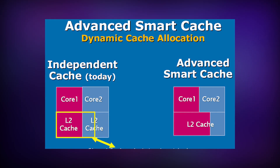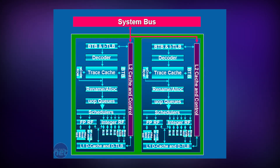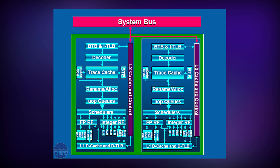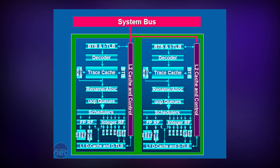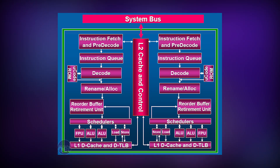What made it advanced was its ability to dynamically allocate cache space for both cores using an arbitration bus. Intel's previous NetBurst chips had two independent caches connected via the system bus, and this caused a lot of latency, and each NetBurst core needed to store its own data even if it was identical to that of the other core. Luckily, Conroe fixed this issue with a new cache designed specifically for multi-core chips.